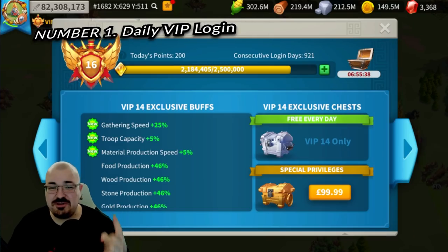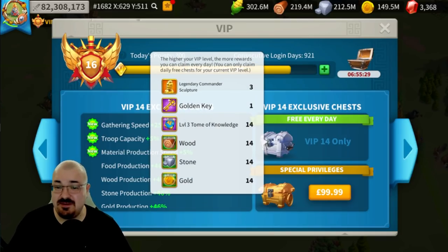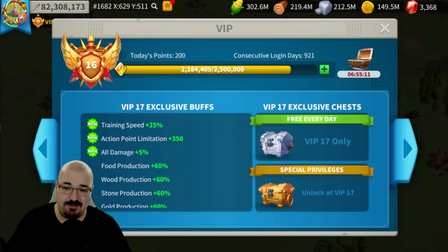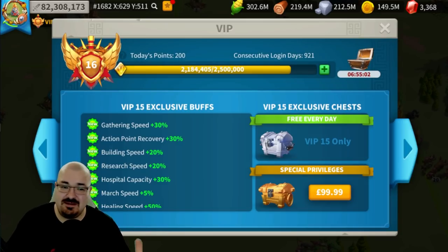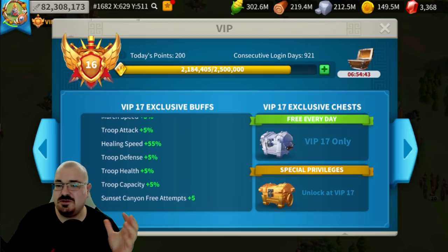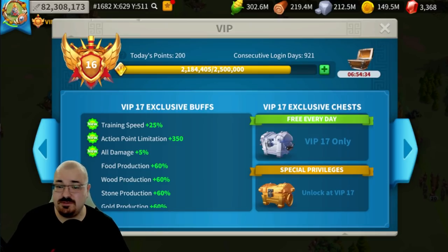Number one is the VIP daily login. Once you obtain VIP 14 you acquire three sculptures a day. Believe it or not, it is the best source of acquiring gold heads in the game. I always advise players to push as high VIP as possible — my recommendation is VIP 17 and even further. Each VIP level gives permanent bonuses: training speed-ups, all damage, production, resources, action points recovery and limit, healing speed — all amazing bonuses.